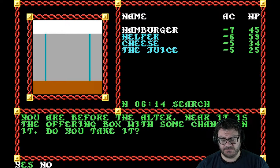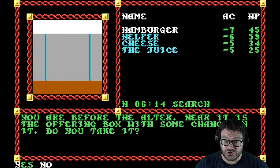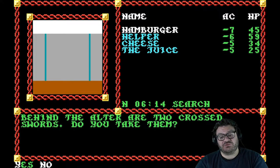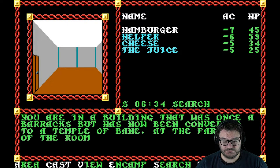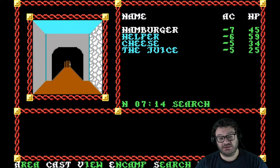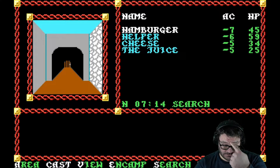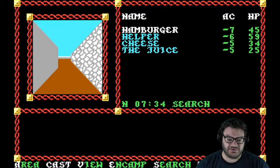Before the altar — misspelled again — near it is the offering box with some change in it. Do you take it? No. Behind the altar, two cross swords — do you take them? No. We leave. That's the southwest part done. Now we're going to do the northwest part.